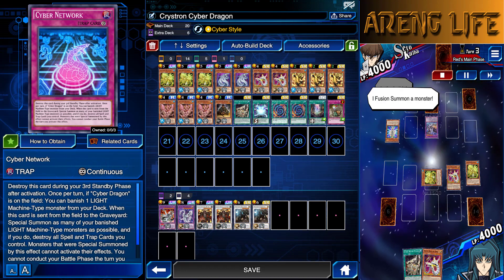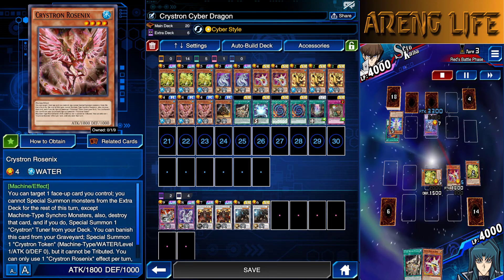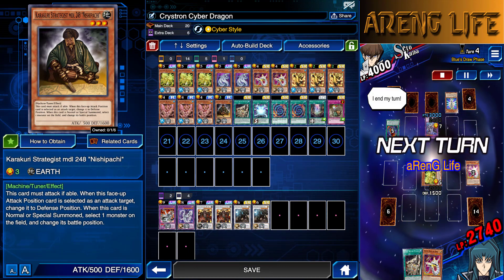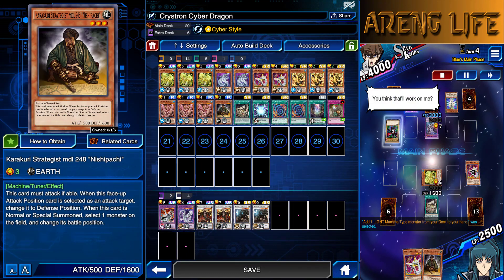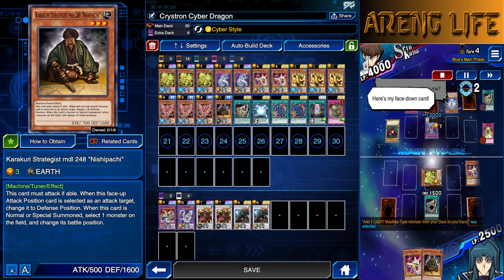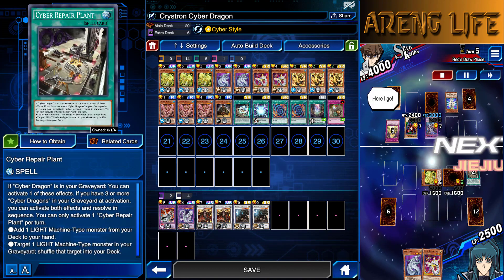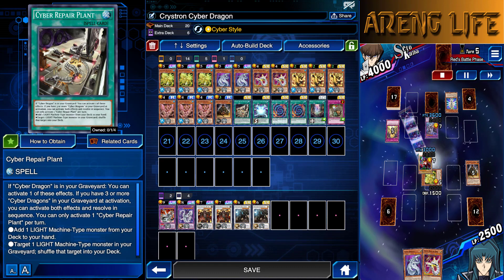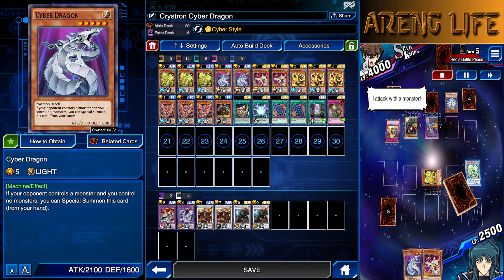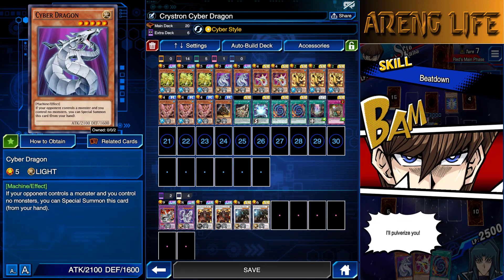If that was like a continuous spell, then maybe it'd be a bit better. Three copies of Rosenix, and one copy of Nishpachi only because I'm running two copies of Bude. He can get me a free monster and a free thing that just targets my opponent's monster, switches him to defense, and potentially protects me for that turn. One copy of Cyber Repair Plant — basically a free search for Cyber Dragon. If I have either one of these guys in the grave, I can activate this and get a free one to my hand from the deck.